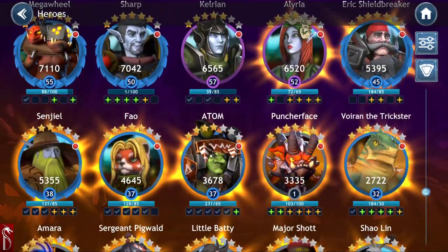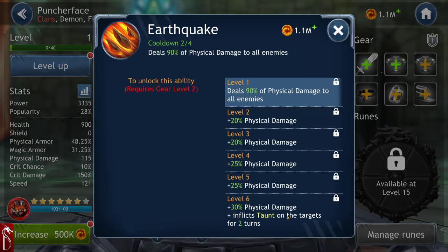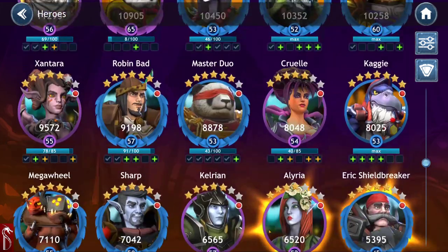Another interesting one is Puncher Face. His earthquake ability at level 6 can inflict taunt on targets for two turns. It says it hits all enemies, but the way I've seen it work is it actually only applies taunt to the person you're targeting — so the person you have clicked is the one who gains taunt. I could be wrong about that, so let me know. It's a great way to control the battle.